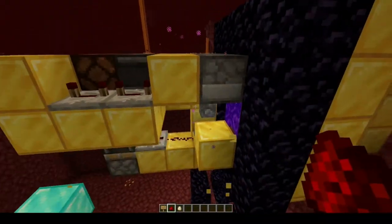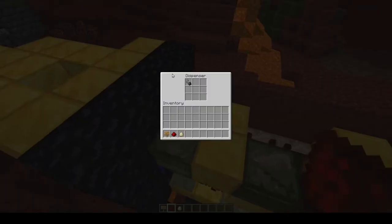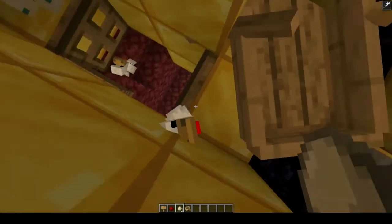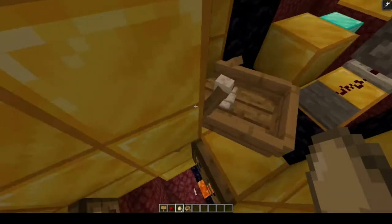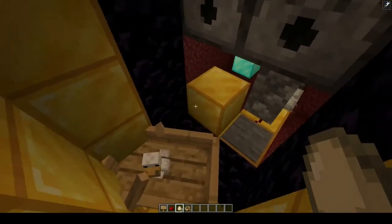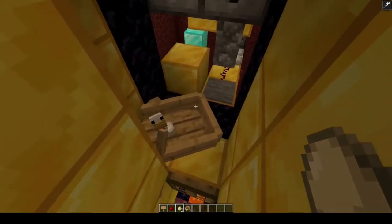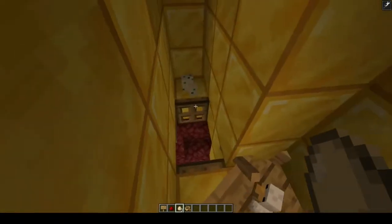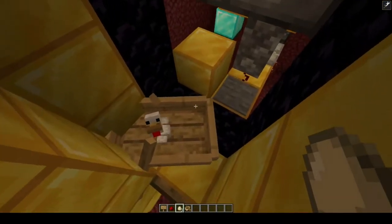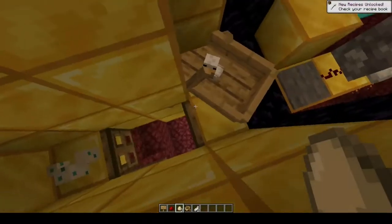These blocks are optional — they're just to stop things from seeing in there. On the nether side, we have an analogous circuit: the boat pushes us onto the pressure plate, then we pulse the dispenser first and then do the flint and steel. The reason that this boat has chickens in it is because if you have a mob riding another mob, neither one will be sent through another portal. And the reason we have turtle legs here is because just in case a zombie pigman spawns in here, he'll hopefully pathfind to the turtle leg and not nudge you around into places you shouldn't be.